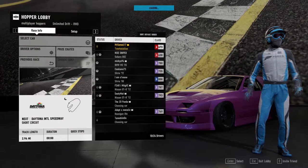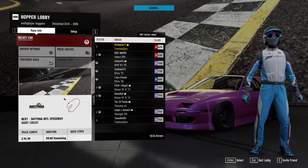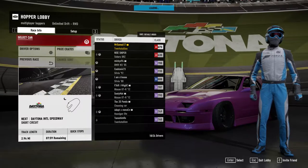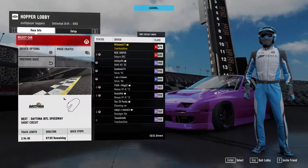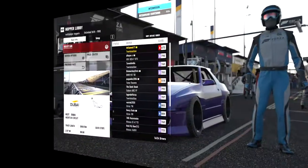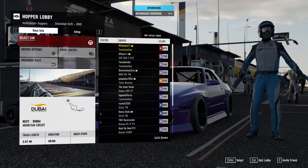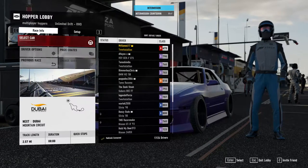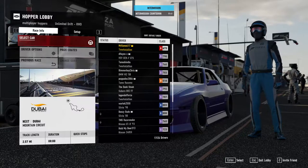I mean, I suppose the nice thing as well is it is restricted to rear-wheel drive, so there's no all-wheel drive cars in here. Here we go — we've got a wait. Oh, eight minutes remaining. Right guys, join me back in a second when the wait time's up and we're ready to go. Right guys, what I've done is I quit that lobby and I went into another one. This time it's taken us down to Dubai. Is that the full circuit? Mountain circuit — we're on the mountain circuit of Dubai.